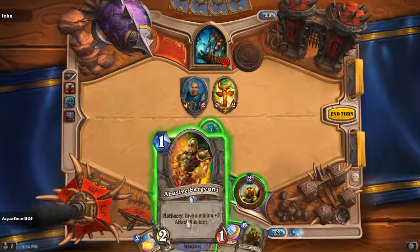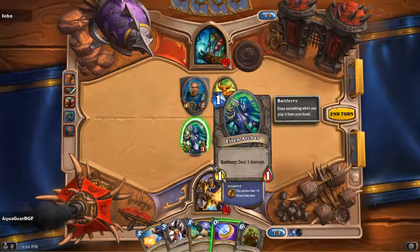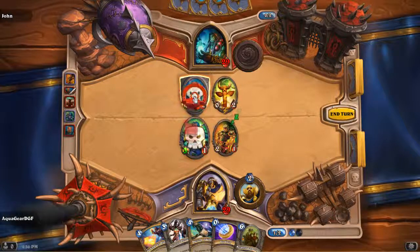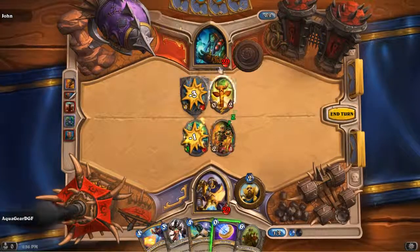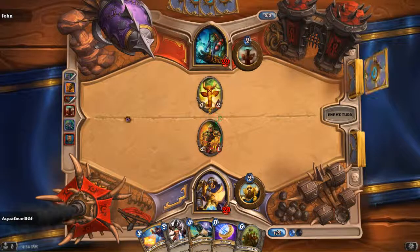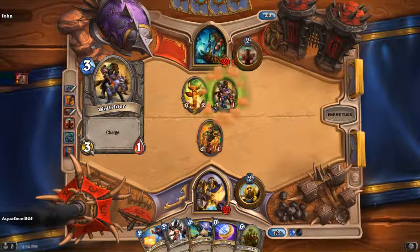I'm gonna send in this guy to fight Maggot. He has a special power to up the attack of someone, so now she has better attack. If I attack him I'm gonna have to give her up, but I think it's something I have to do — now both of them can take it out. You might have noticed a little shield around him — that's because he has the power Taunt. When someone has that power you can't attack anything else until that is gone, so I had to attack him before I could attack anything else.